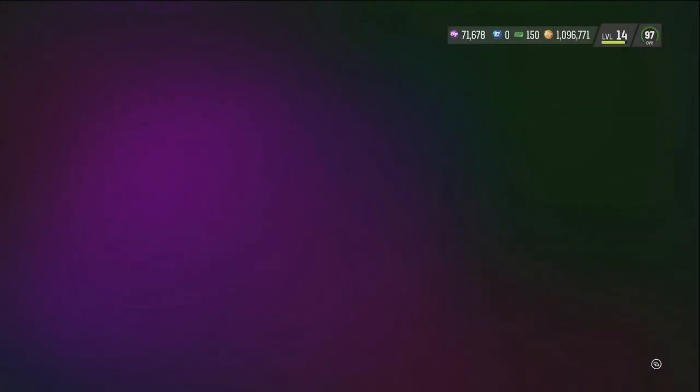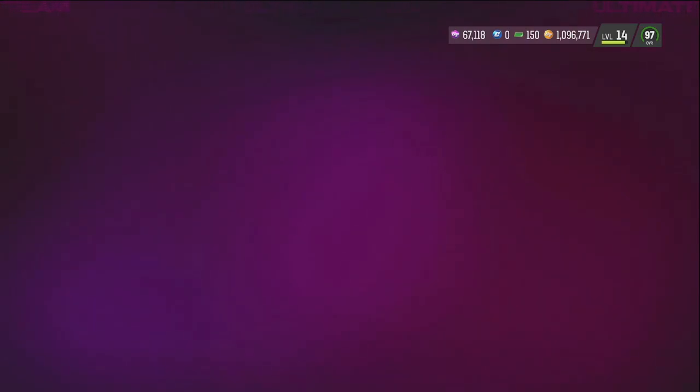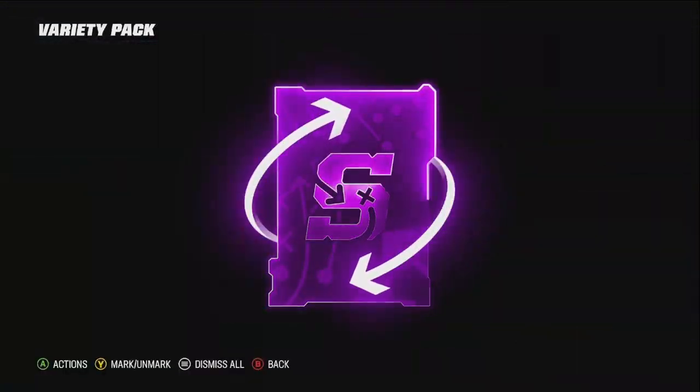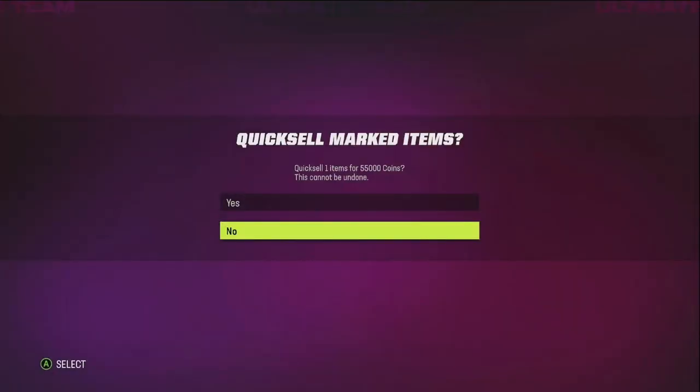So let's get right into the video. This is a clip right here that I created showing you guys who the hell I got. What I would do is — what the video was showing — I would actually open up one training variety pack inside of the actual store. So I go all the way into the store and I open up one of them, and I got this right here. Saints, baby — who dat nation, you heard me?